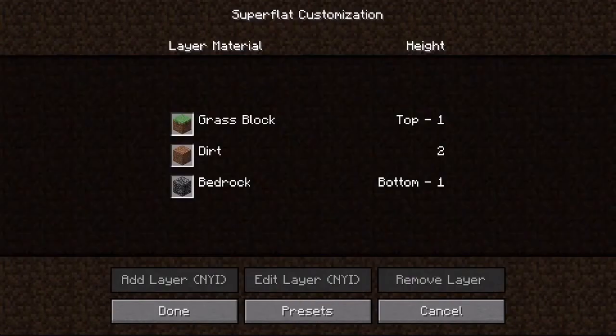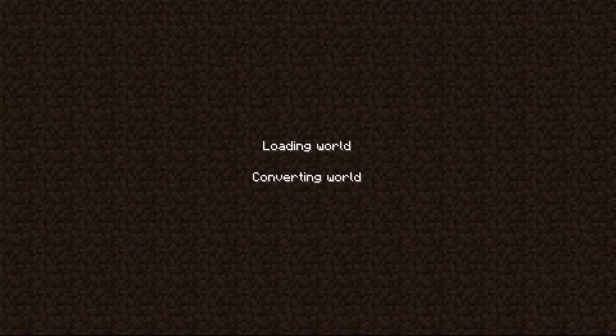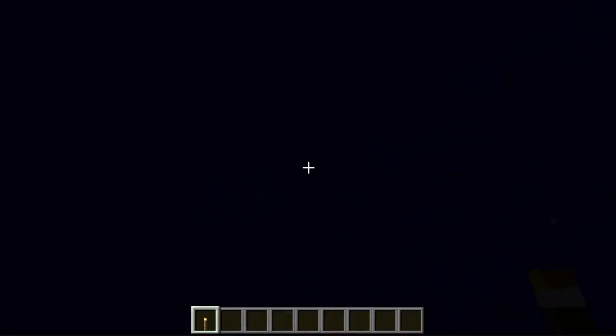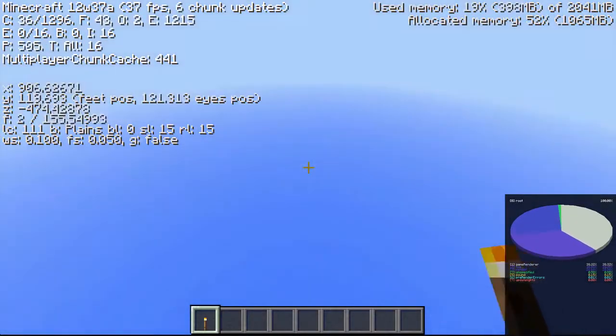You can edit the stuff here. Let's go to presets, water world, use, done, create new world. So now you can recreate worlds. I think this is different. I'm underwater — so I guess this is a world that's unlimited water. I don't know why anyone would want this. This is just water forever.